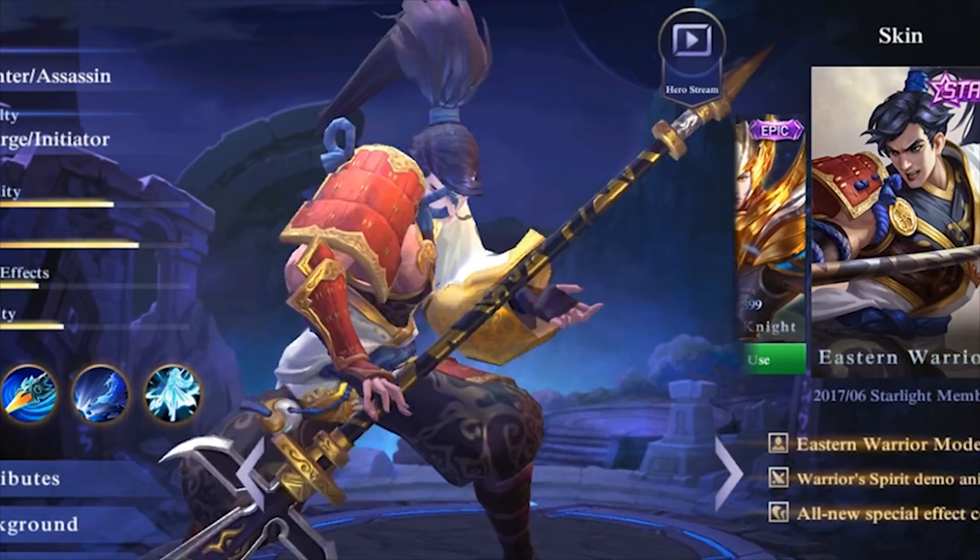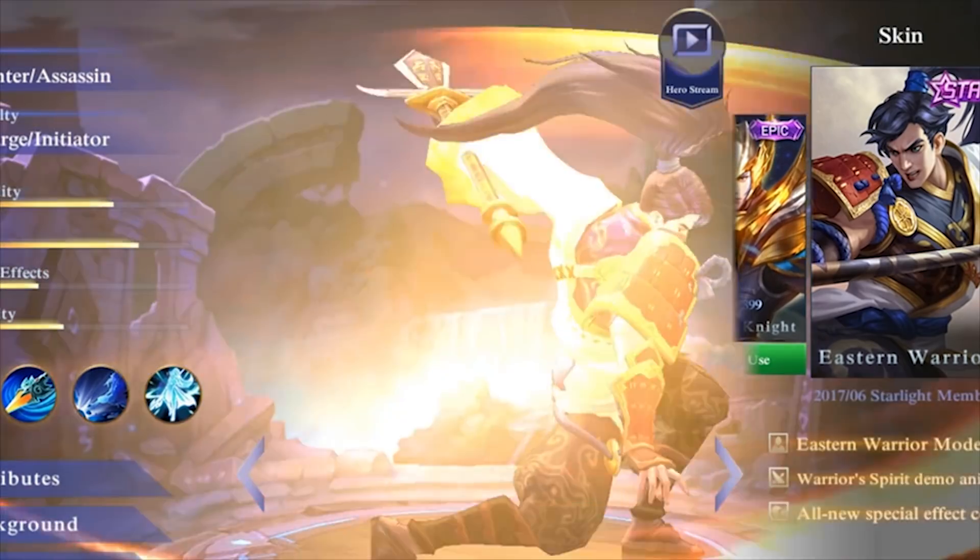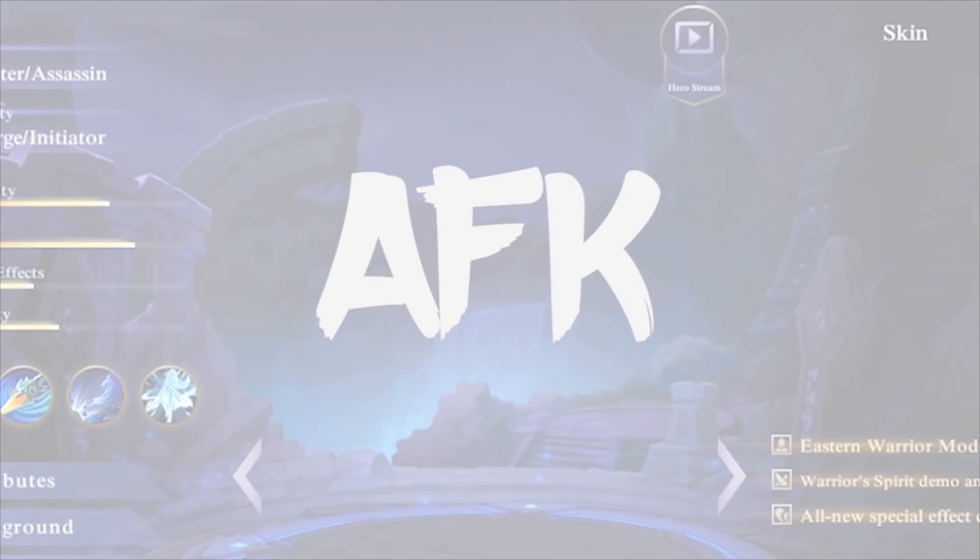Only Zelong, master of four elements, could stop them. But when the world needed him most, he went AFK.